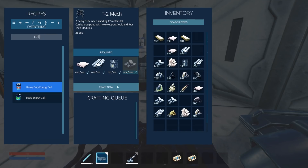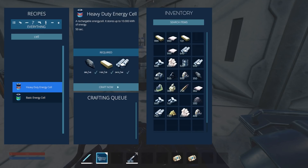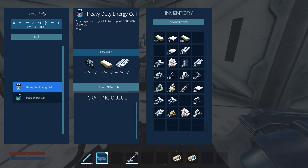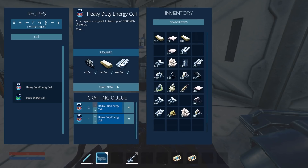Let's go crafting - heavy duty energy cell. We can actually make heavy duty energy cells as well. We'll make a few of those. They take 50 seconds each, but each stores up to 10,000 kilowatt hours of energy. That's worth like 10 of the basic ones. So we're going to give him a couple of heavy duty cells for his mech as well.